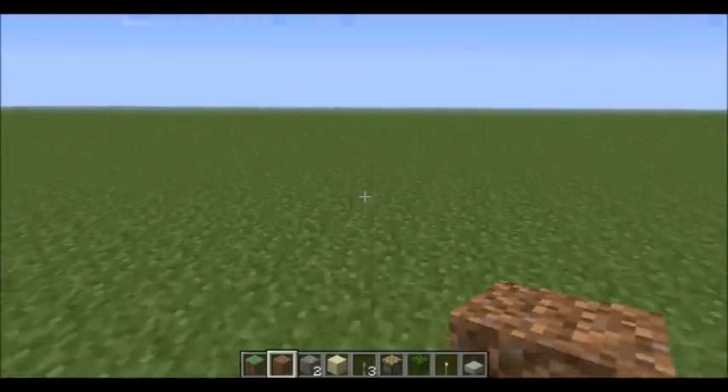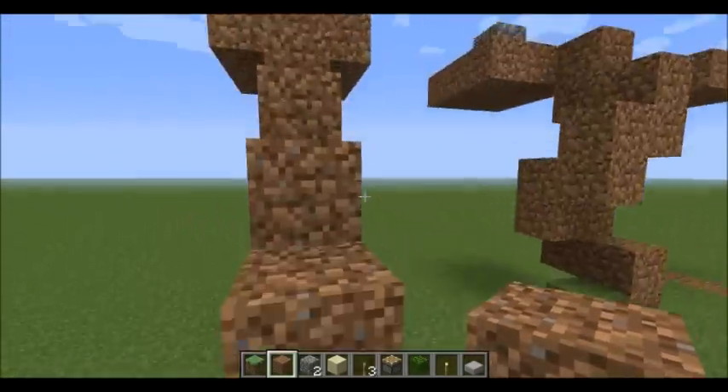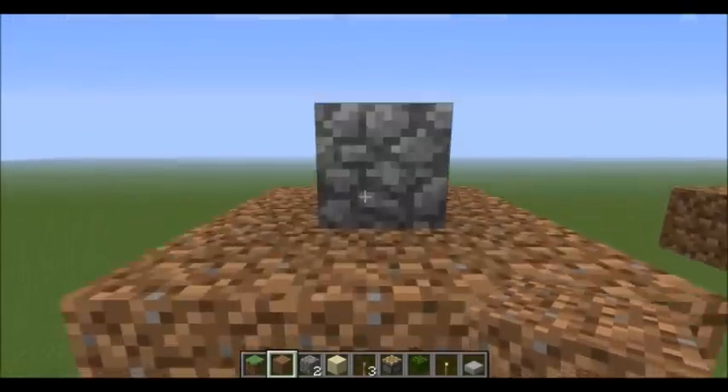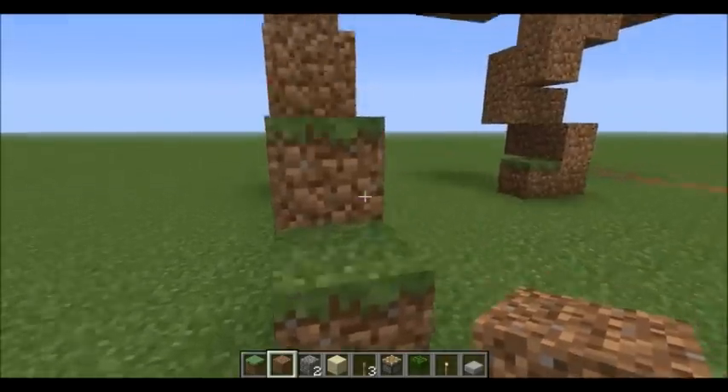Hello everybody, it is SnazzyMC here and today I've got a quick little tutorial for you guys. Now as many of you may know, you always have to get a grass block somewhere, whether it be a path to a mob spawner or you don't have a silk touch, but somehow you need to move grass.